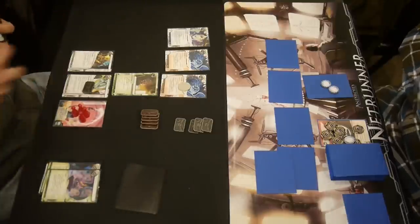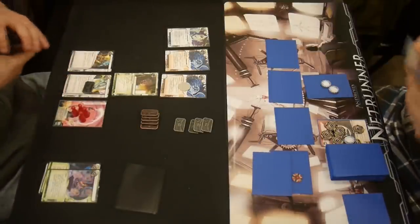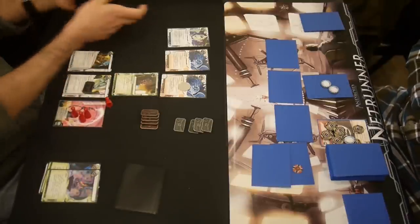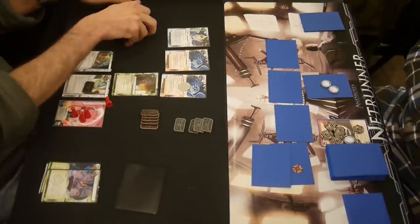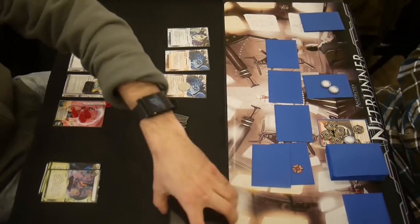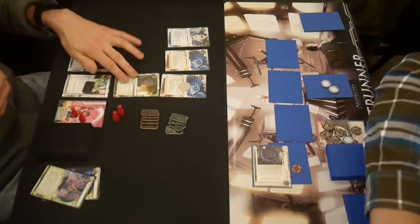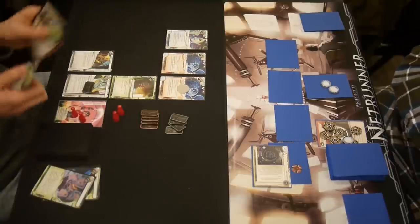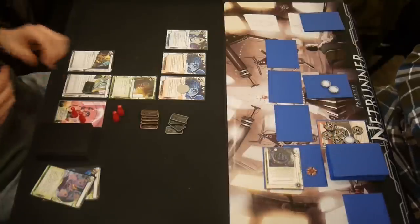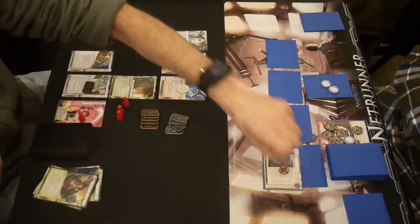Once you have a Sentry Breaker — even a Mimic — you can just run on Jinteki like crazy. I set the Fem token on the back ice on R&D. My logic is that the back ice is the one that's going to stop you, but I think from now on I'm going to do the front ice, because I've been in too many situations — especially against Jinteki — where the front ice is the chum. Here the front ice is the RSVP, so I'm going to jack out after I encounter the RSVP. I've got to start putting the Fem token on the front ice.